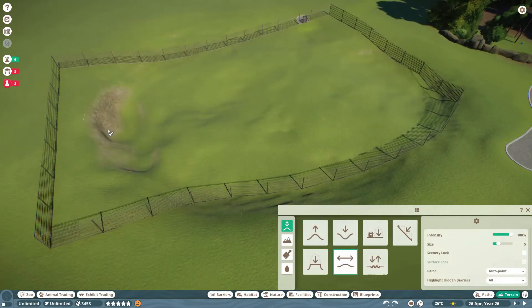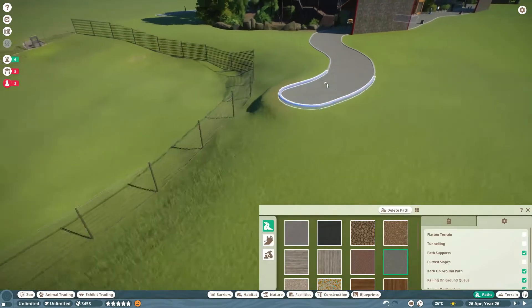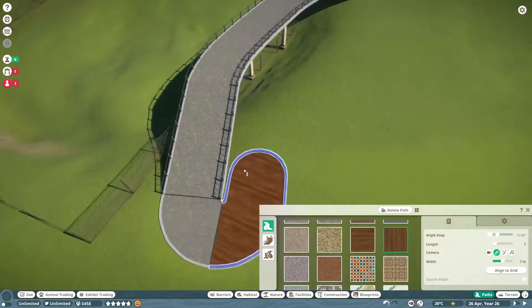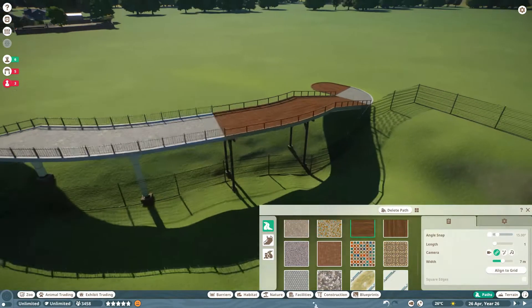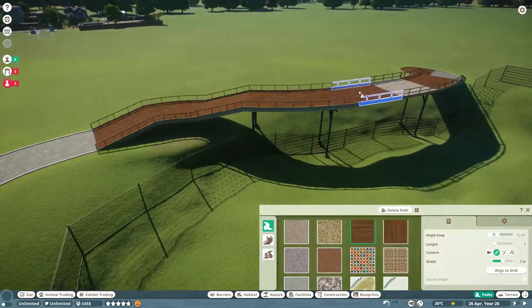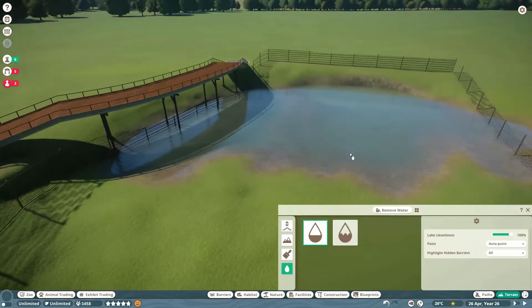We still have so much to achieve in this game. We haven't really got the grip of the null barriers yet. We haven't done a walkthrough for our guests either, because you can walk through with a few of the animals, which is quite nice. There's so much we need to properly look at in this game, and that's what I'm so excited about.